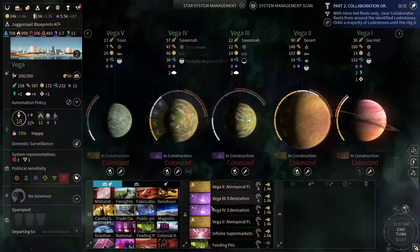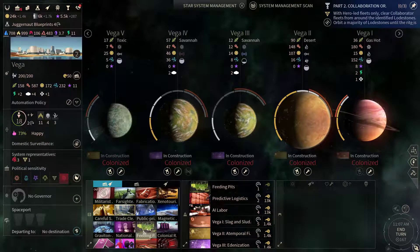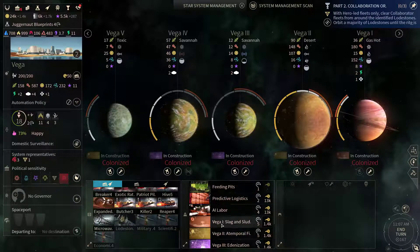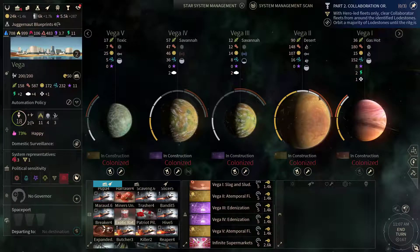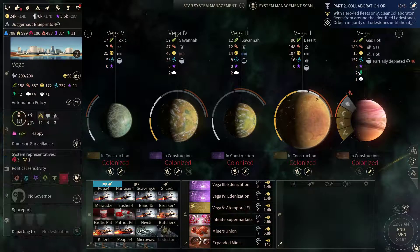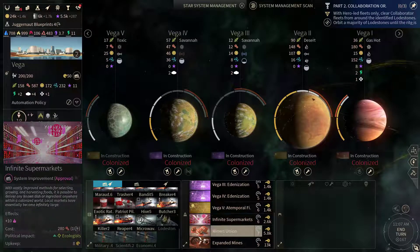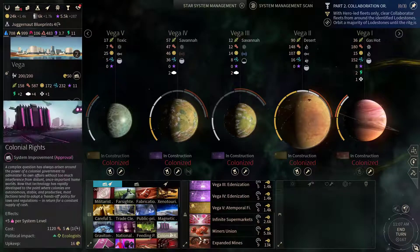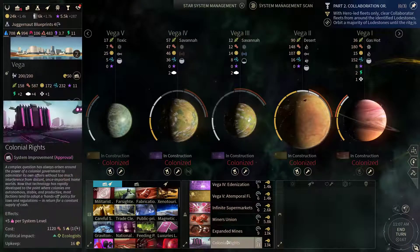Also let's get the infinite supermarkets rolling to boost that happiness a bit. Let's activate the feeding pits. Six turns of attacking — Miner's Union, expanded mines for the Quadronex. And I suppose the colonial rights for improved happiness.